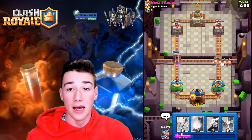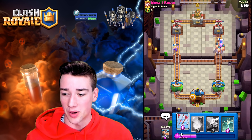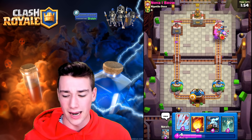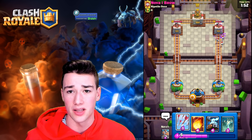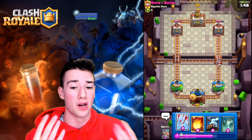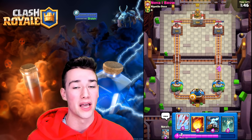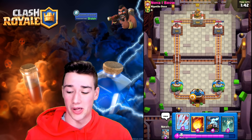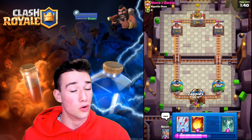He doesn't have the cannon, maybe for our Royal Hogs — that would be epic. He's got a fireball, that's still going to be some awesome damage, and he goes with the skeleton. So five elixir for five elixir and we do get some hits. These are the type of trades that you absolutely love to see. Now we are facing a cycle deck so this dude basically has no chance. Unless he gets really lucky or makes an insanely good play, all we have to do is keep doing what we're doing.